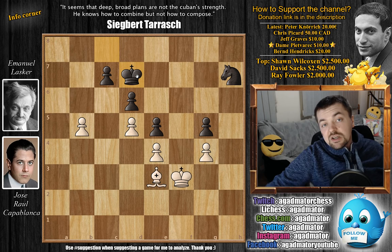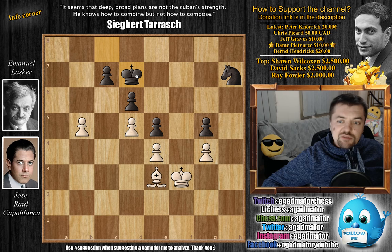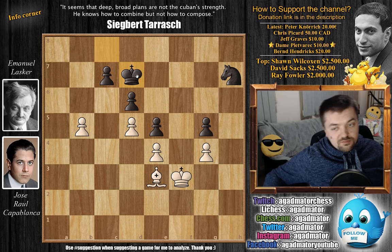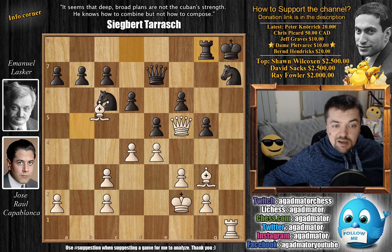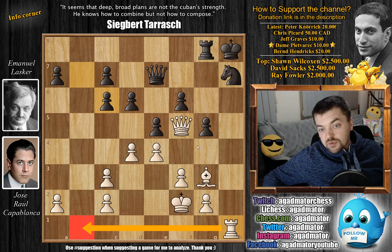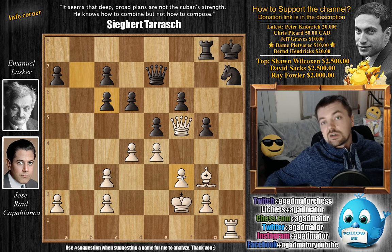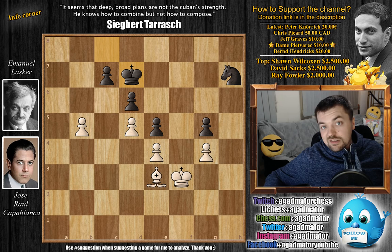It was in this position on move 49 that José Raúl Capablanca and world champion Emanuel Lasker agreed to a draw. A wonderful game where Capablanca really had the world champion on the ropes, but it was a position he misplayed a few times. In the end, it was not enough to take down the world champion, as Lasker was very resourceful. First, not capturing but going for that bishop to c4 idea would have been better. And then that rook to b1 idea was a bit premature — better to first improve the king position and only then proceed.